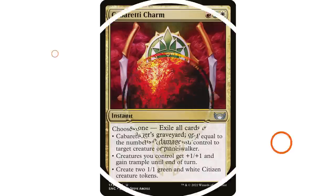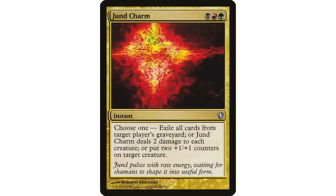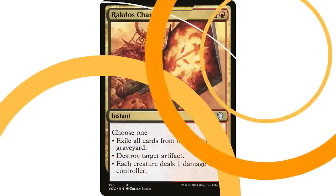Next up, Jund Charm — black, red, and green instant: exile target player's graveyard; Jund Charm deals two damage to each creature; or put two +1/+1 counters on target creature. It was reprinted in Commander 2013 because it's great in Commander. All modes are very usable — instant speed two damage to each creature is solid, instant speed graveyard exile is great, and if neither comes up, you can just put two +1/+1 counters on your commander.